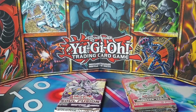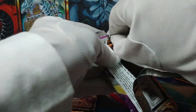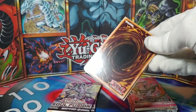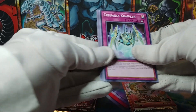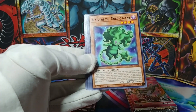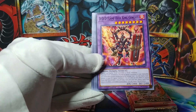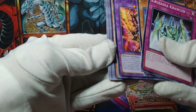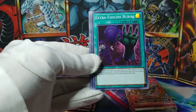So we've got some Orcusts in this set — that's maybe not the worst thing, I don't mind seeing some Orcusts. I was actually thinking I should pick up some Harp Horrors at some point; well, now I've opened one. Crusadia Reclusia and Alvis of the Nordic Alfar — Nordic stuff too!